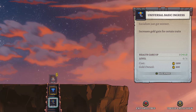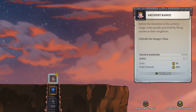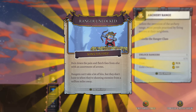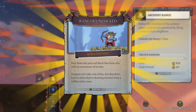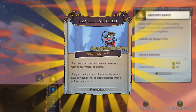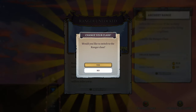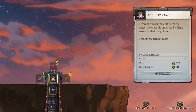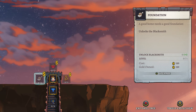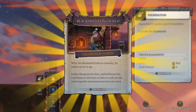Dwarfism gets plus 20%. Normal guy gets taxed extra. Socialism just got unlocked - increases gold gain for certain traits. I don't think we can afford it, it costs 1500. We can get archery range for the ranger class - cool, more classes. Bows for foes, rain down the pain and fletch foes from afar with an assortment of arrows. Rangers can't take a lot of hits, but they don't have to when they're shooting enemies from a million miles away. Let's start with the blacksmith.